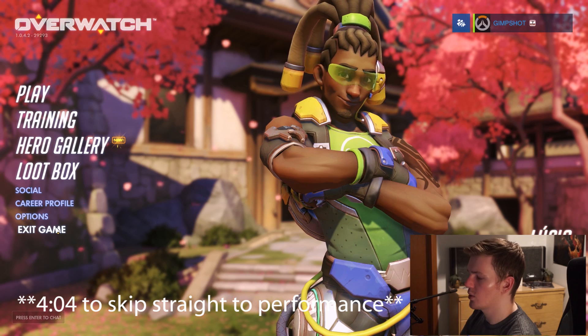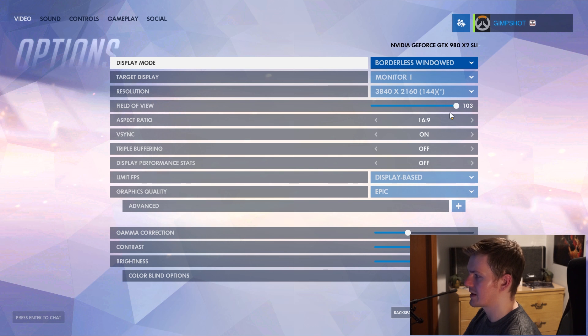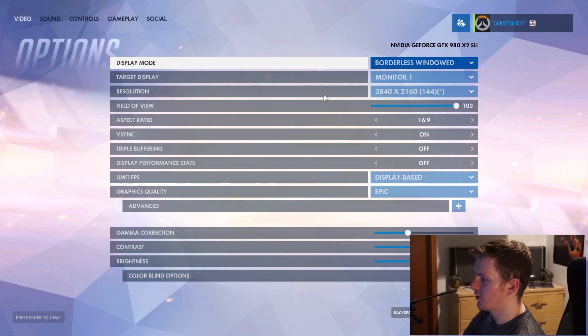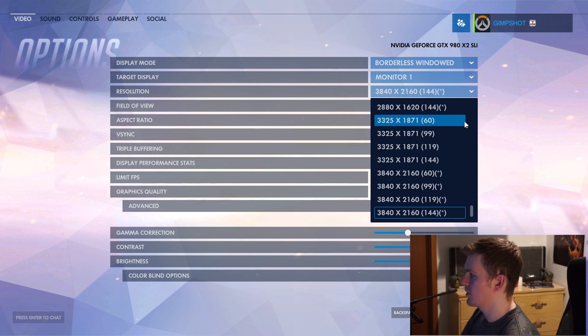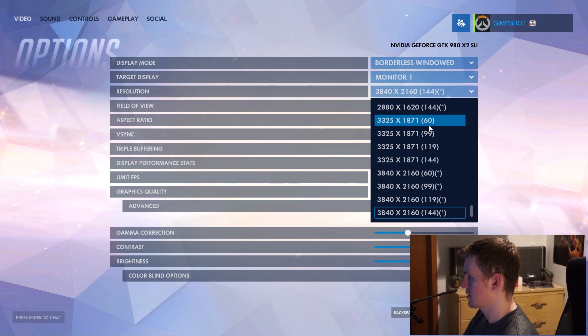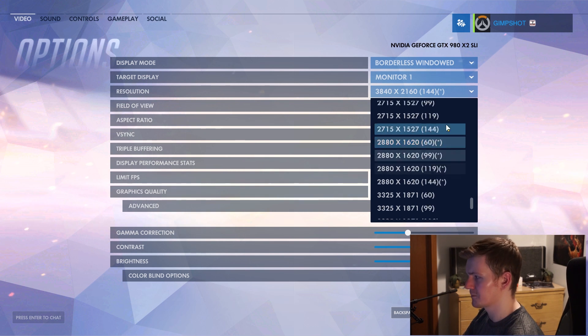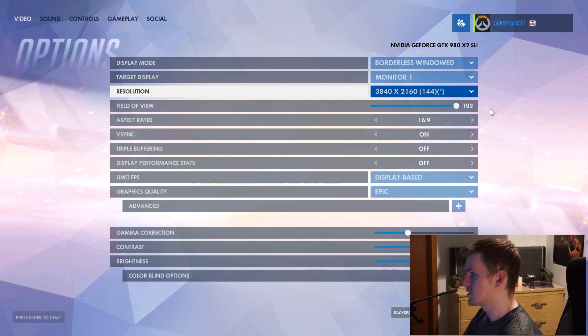Quick run-through of the graphical options. For display mode you've got borderless, windowed, and full screen; target display if you have more than one monitor; and resolution. For every resolution available you have four different Hz options: 60, 99, 119, and 144 Hz. And every single DSR factor I have in my Nvidia control panel is in here, so everyone from 1080 to 4K has four options. That's pretty impressive.